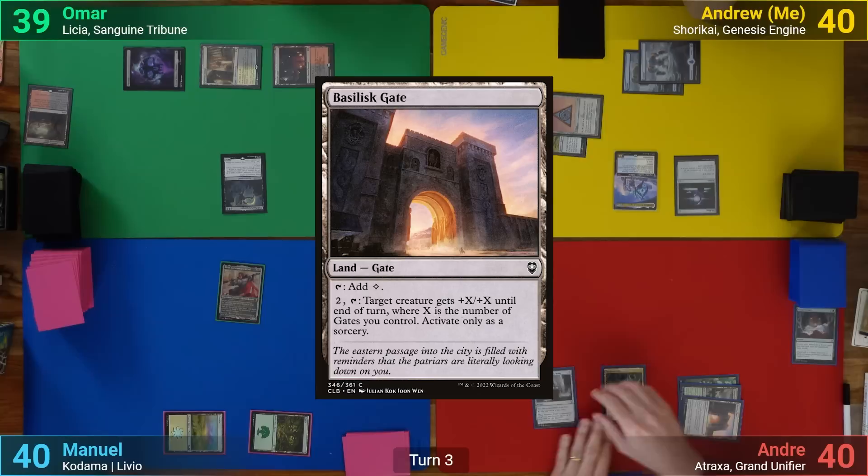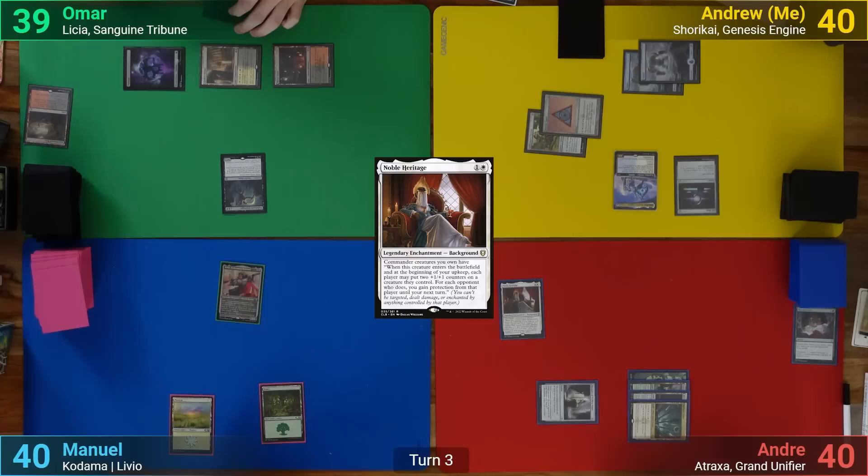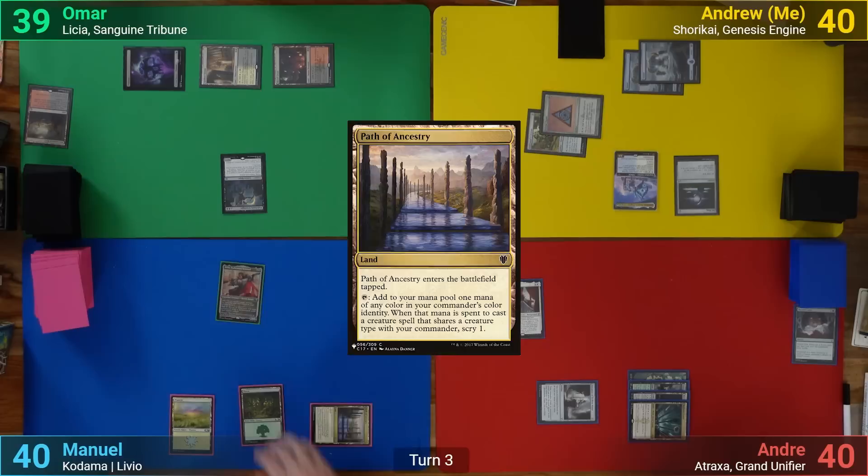Andreas plays a Basilisk Gate and then taps three for a Decanter of Endless Water. He then taps the rest to cast Noble Heritage and passes turn. Manuel plays a Path of Ancestry and then goes to combat, hitting Andreas with Livio and passing after that.